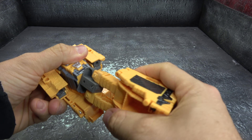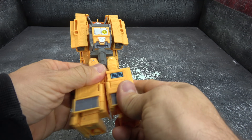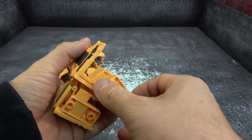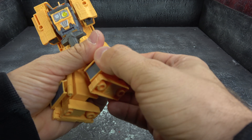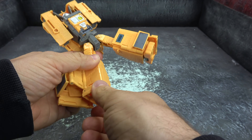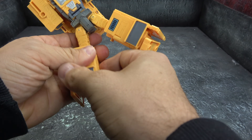Let's go ahead and get him transformed. Untab the legs, bring them down, rotate the waist 180, open the legs, open up these flaps here, spin the foot 180, and then just put that back. They leave that whole back section completely hollow, which is pretty weak.